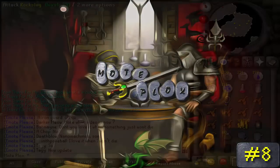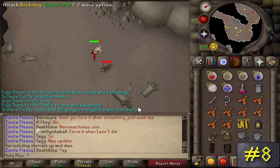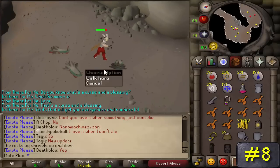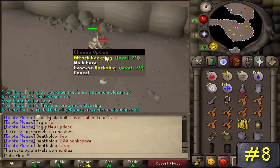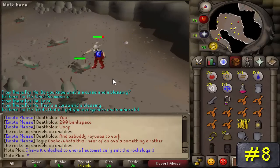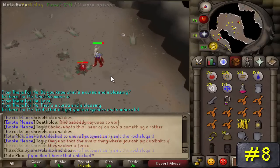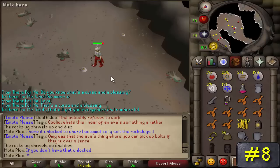Number 8: Rock Slugs. Once you've got these things down to 4 HP, you have to use a bag of salt on them — it's the only way to kill them. They give 27 Slayer experience each kill and really only ever drop one unnoted ore, most commonly iron and coal. You might get white mystic gloves, but it's a 1 in 512 drop rate, so good luck with that.